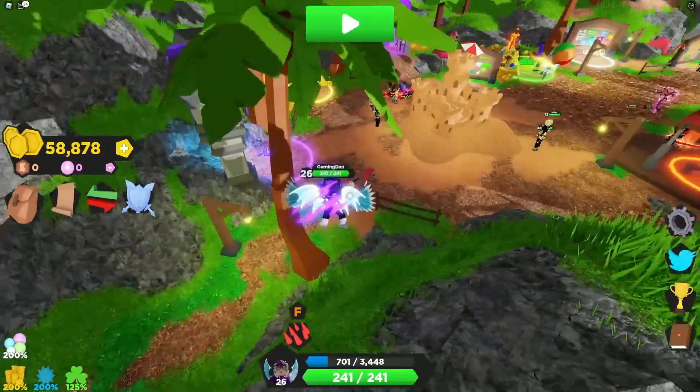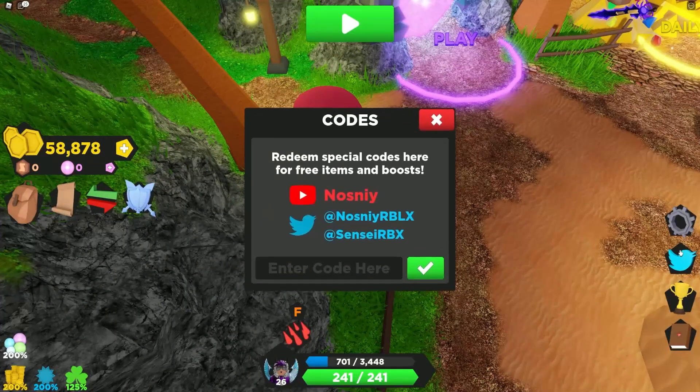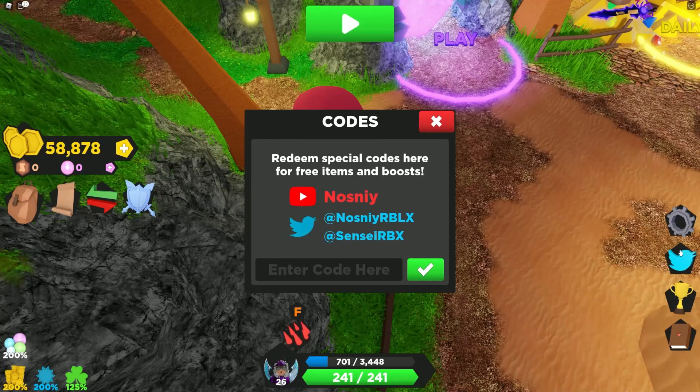If you don't know already, in Treasure Quest to redeem game codes you're going to want to click on the Twitter button on the right. The code menu will come up — these codes are in no particular order, so let's just get into it.